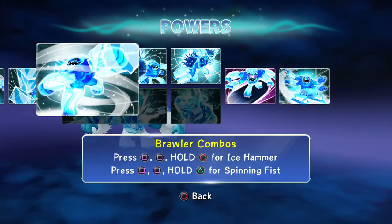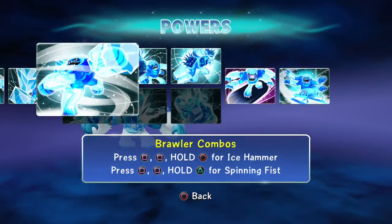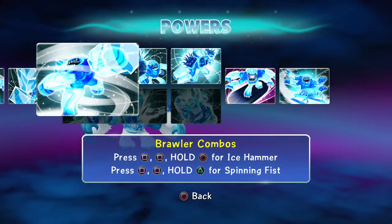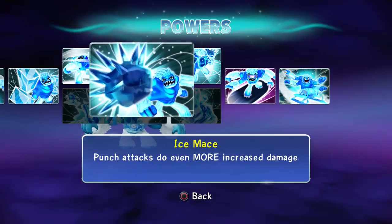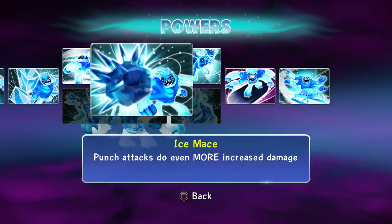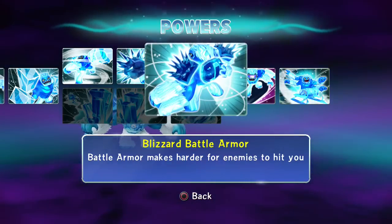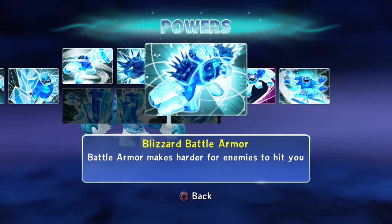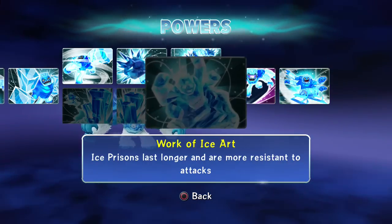Brawler combos: press square, square, and hold circle for Ice Hammer, or hold triangle for Spinning Fist — two cool combos. When you hold triangle, he stays in the slay kind of mode as long as you keep holding it, which is awesome. Ice Mace — punch attacks do even more increased damage.